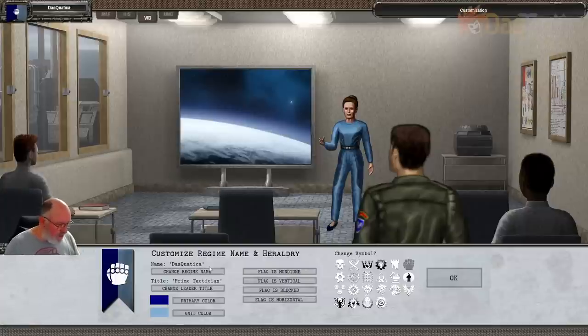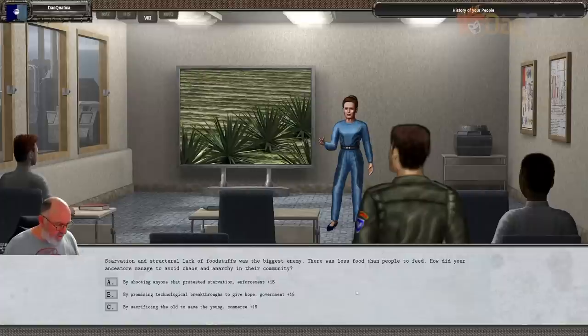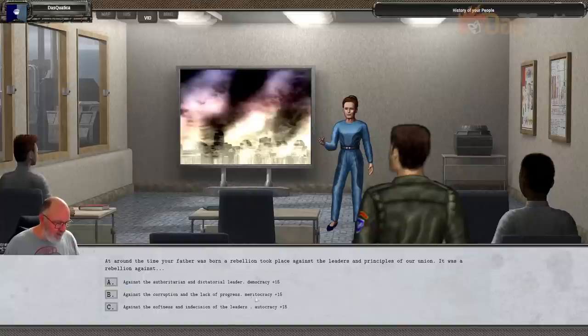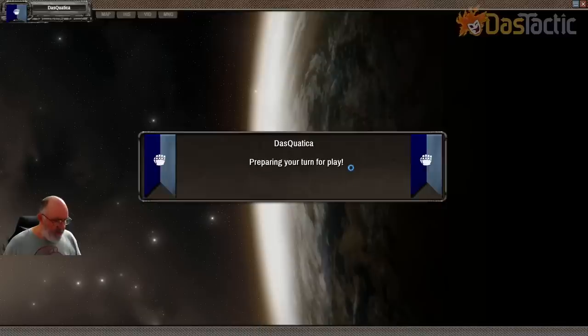We'll start as the Dazquatica Empire, with prime tactician as the name. We'll go with commerce because we'll try to be more of a commercial entity, and we'll go with meritocracy. There we are. Let's rattle through this fantastic card at the very start of the game — exactly what we want.